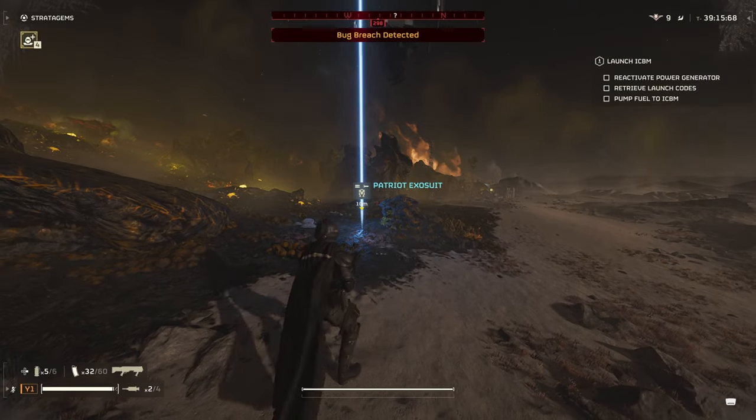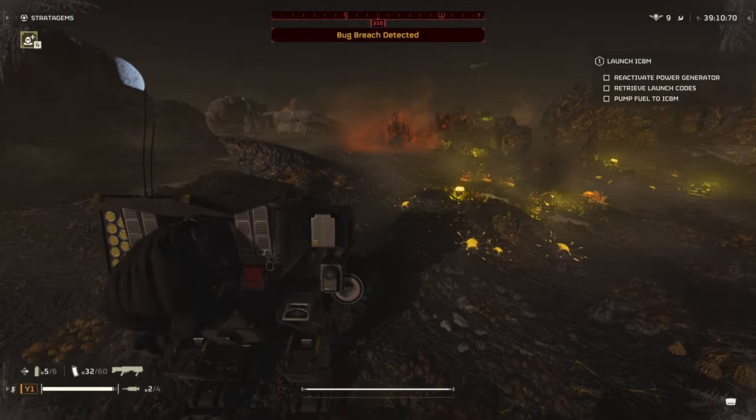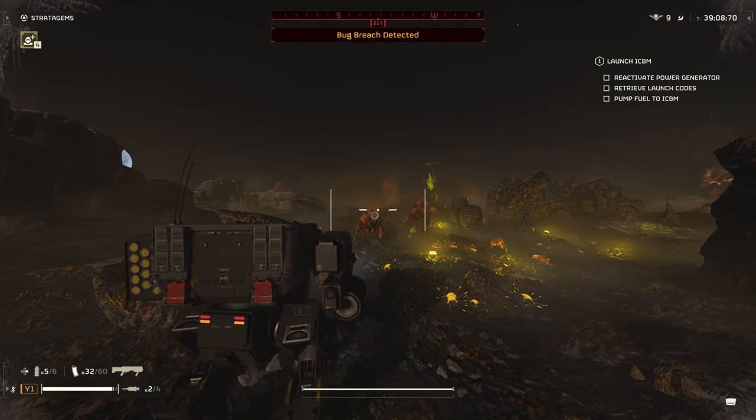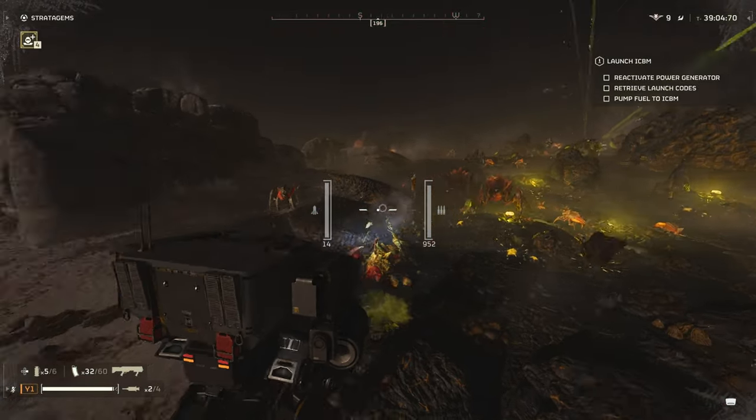First off, when you call this in, your ship will come down and actually cover you as it's dropping in, so you will have some protection while attempting to call this in. This can also be used to clear some stuff out, as that ship gun is quite strong, so use that how you will.